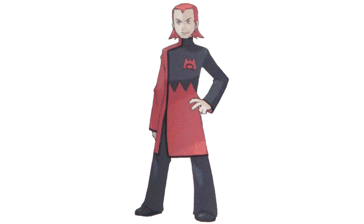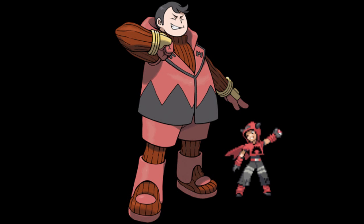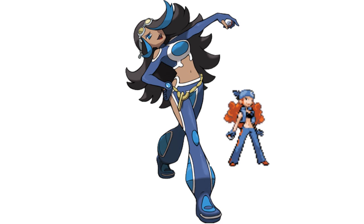Maxie looks much more like a scientist now with a new pair of glasses and clothes that more closely match his grunts. Even the Admins have gotten new looks: Tabitha getting huskier, Courtney changing her hair to purple and losing the long skirt, Matt losing his shirt and bandana completely while tattooing his chest with the Team Aqua symbol, and Shelly gaining a dark skin tone and black and blue hair.